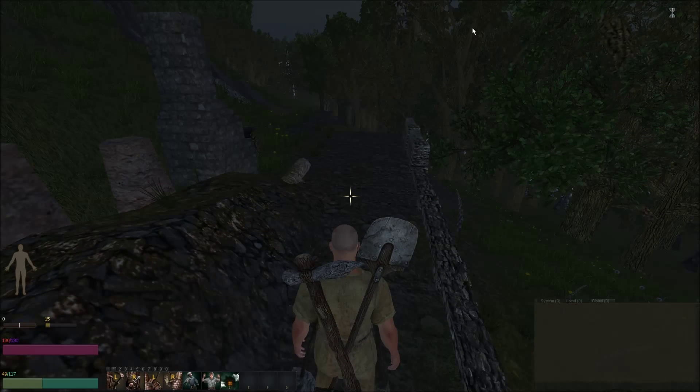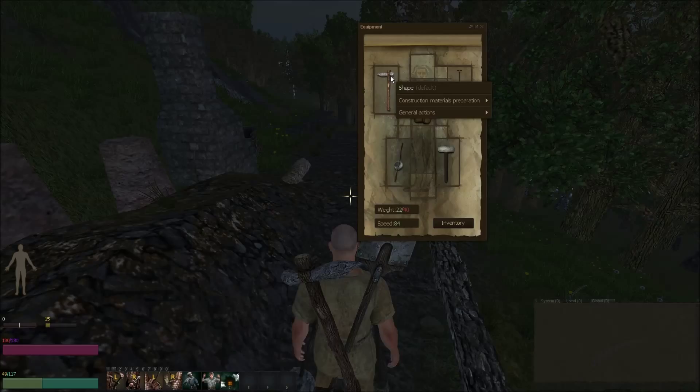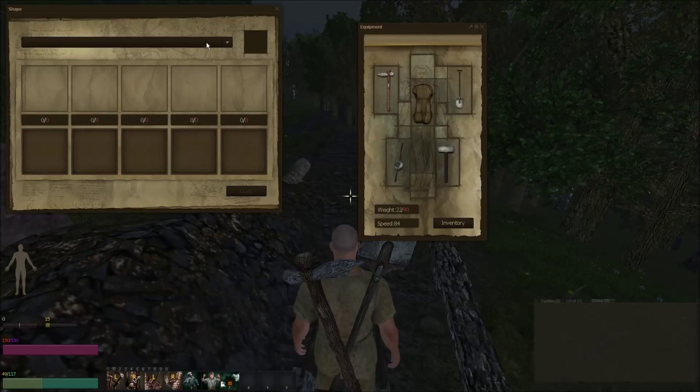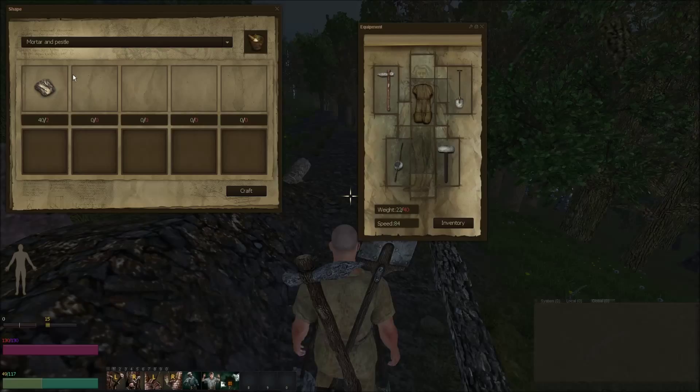To start out, you need to make a mortar and pestle. You need a pickaxe — I've got the primitive pickaxe equipped right now. You right-click it and you get a shape menu. From there you can make a mortar and pestle. You need some rock to do so, and I already have some rocks in here, so all I have to do is craft.